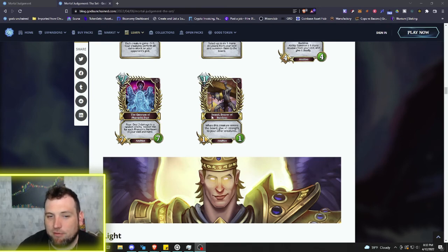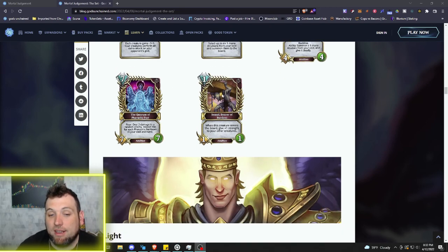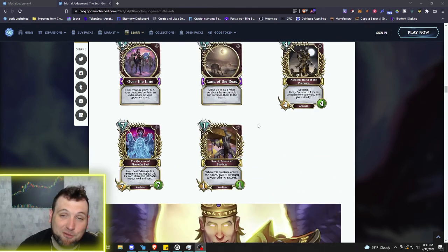And of course we can't forget Samut, Bearer of Burdens — a 1/1 one mana. When this creature is on the board, give plus one strength to your other creatures. He's an Anubian, so since he's a one mana Anubian he fits in with all the other shenanigans and gives all your other creatures plus one strength. A whole ton of fun for us Death players.